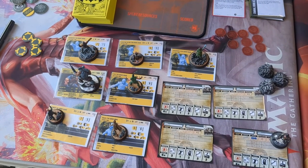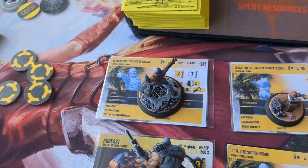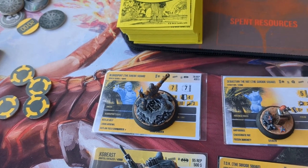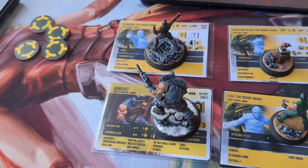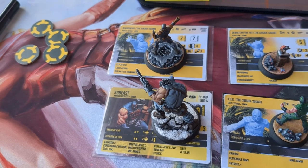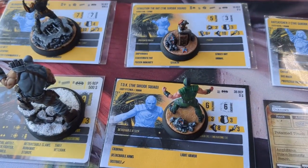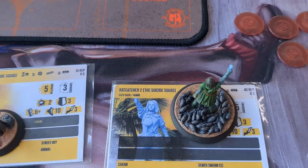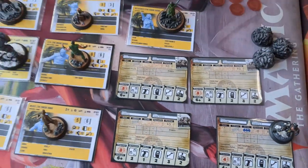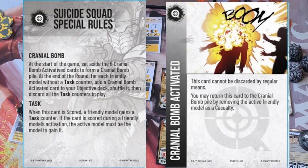Tezlin is bringing Suicide Squad. Leading the crew is Bloodsport, who has the equipment Back on Track — allowing him to use a cranial bomb on himself if he has a task counter without exploding. We also have KG Beast, who gets a free manipulate if he has no task counter; Thinker, Sebastian, TDK with Back on Track, Weasel, Ratcatcher 2 with 3 rats, and Slipknot. There are new rules for Suicide Squad which I'll pop on screen so the cranial bomb mechanics make sense.